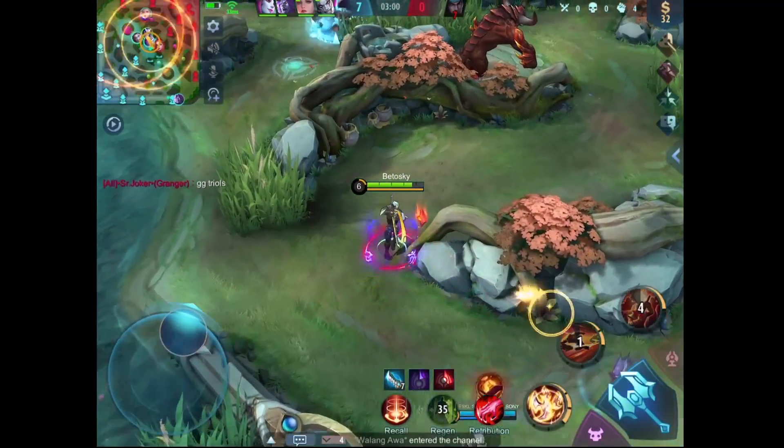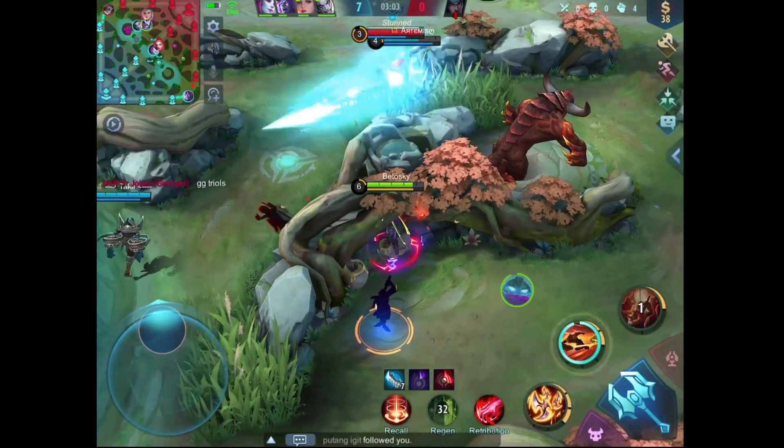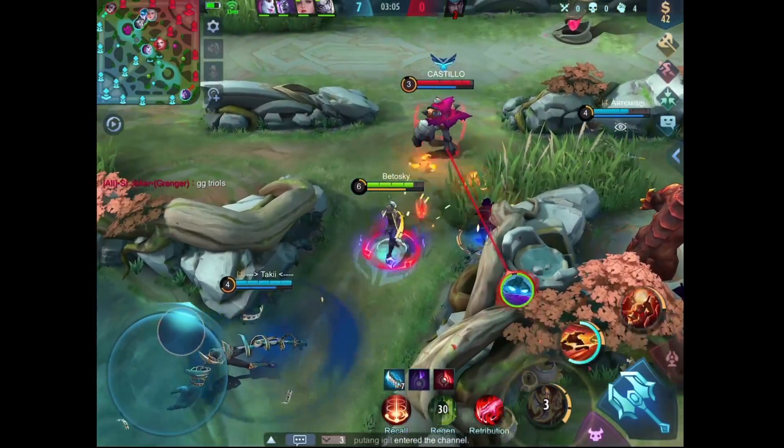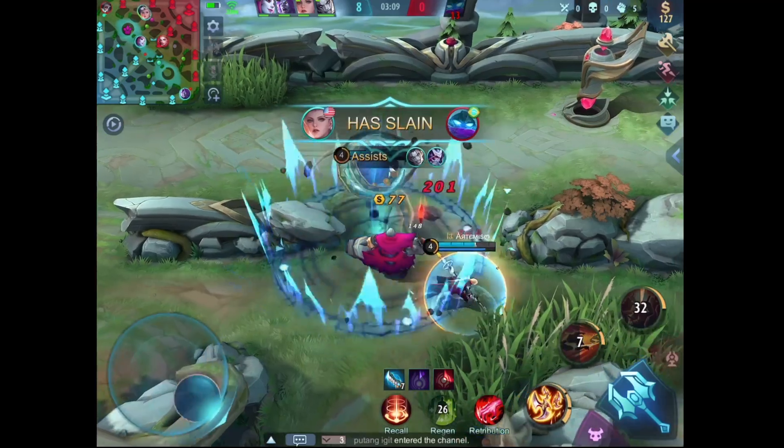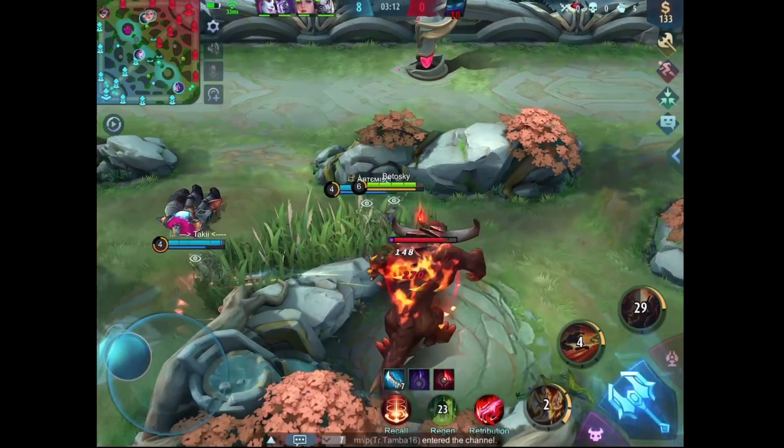When you are playing the middle lane, one of the most essential things you have to remember is to keep rotating and pressuring the enemy. You can put pressure by killing the enemies, pushing the lane, and getting objectives like the turtle or lords.